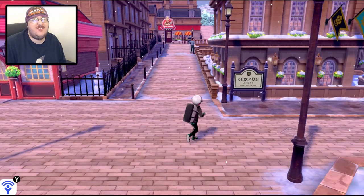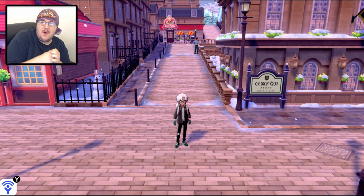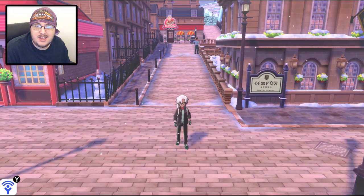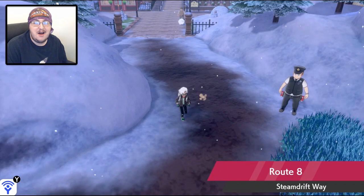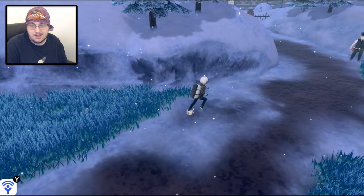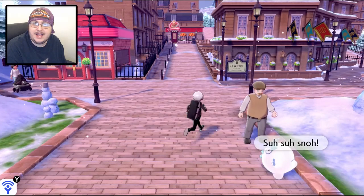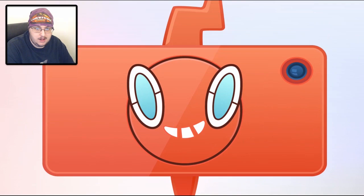Hello everybody, and welcome back to some more Pokemon Sword and Shield Blind Let's Play. In the last episode, we finished going through Route 8, making our way here to Circhester Town, home of the sixth gym leader of the game, and also our first encounter with Ice Types. We found several Ice Types, too. There was a little Ice Bug Type named Snom, and even seeing an Ice Type Galarian Darumaka! An Ice Type Darumaka! Oh my god! I am stoked for that.